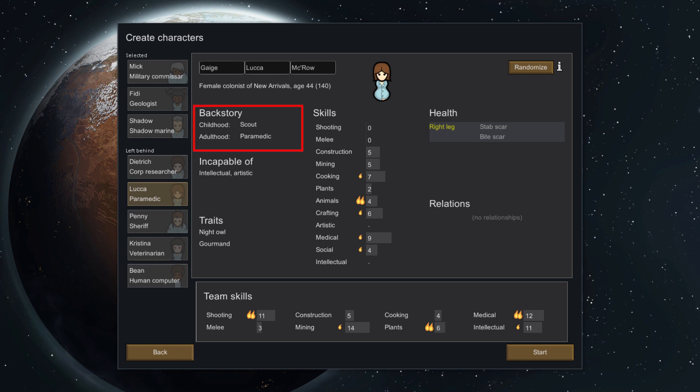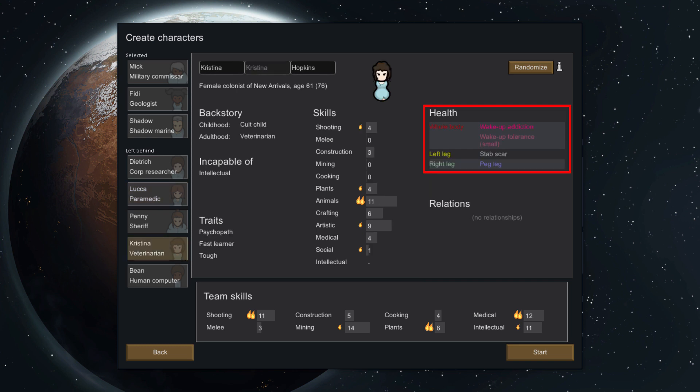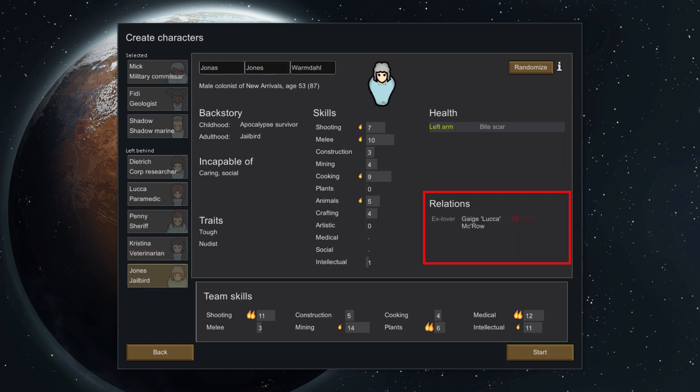The backstory helps generate stats. Pay close attention to the incapable list. Traits can be both good or bad. On the right, you can see health and relations. Some things like scratches don't matter much, but characters with addictions can be a problem, as they'll suffer from withdrawal quite quickly unless you get them another fix.